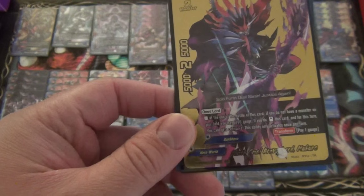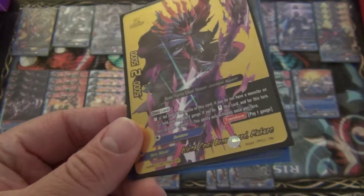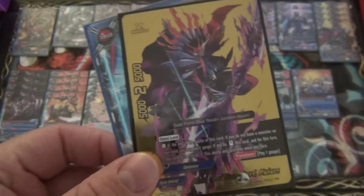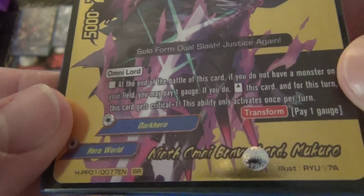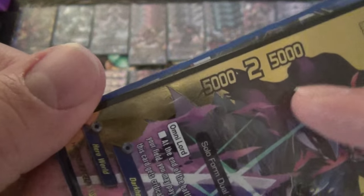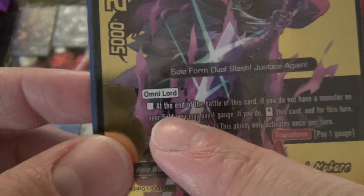Dark Heroes is a deck that dropped with the inverse Omni Lord. It dropped before then - I obviously had a deck profile before - but the Mukuro 9th Omni Lord helps a lot. To kick off what this card is: it's 9th Omni Brave Lord Mukuro. He is a size 2 monster, a 5-2-5, Dark Hero, Omni Lord, and he's got an ability.